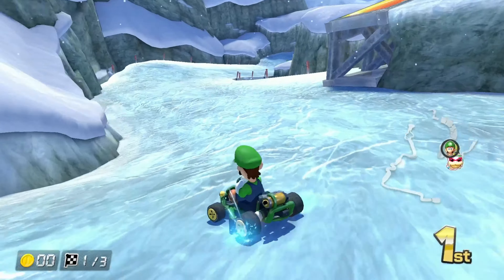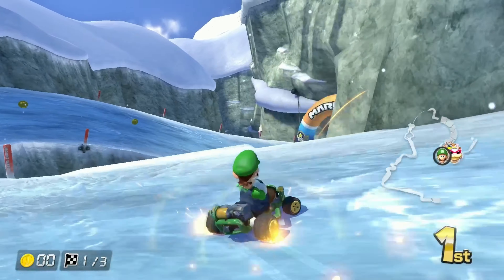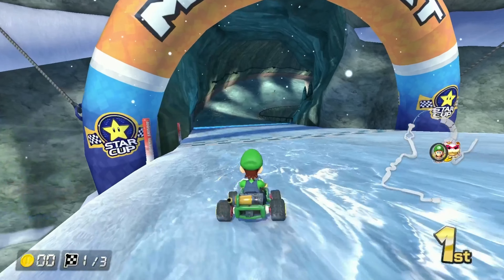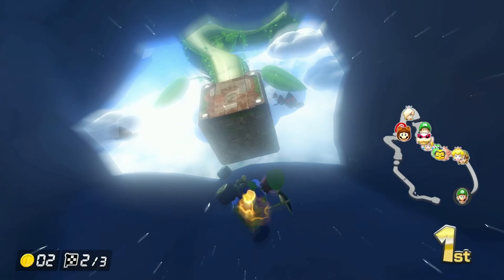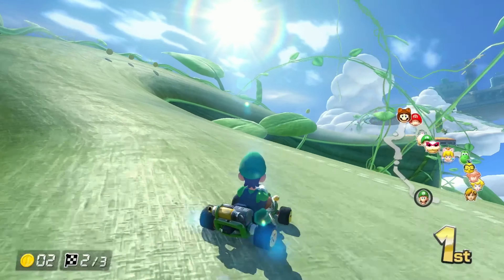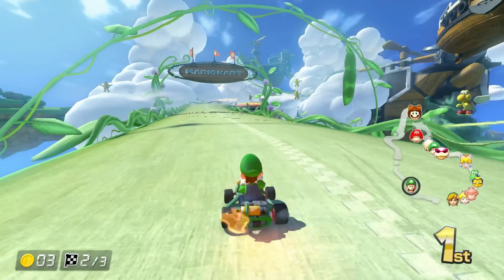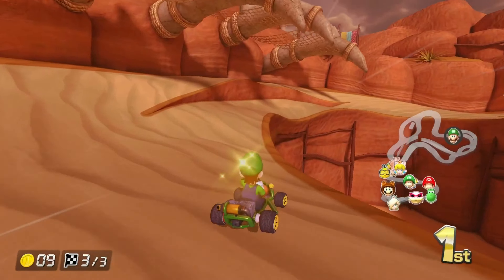Mount Wario: that middle part with the trees — oh my god, I hate those god-forsaken trees — high C tier. Cloud Top Cruise is a great map with a lot of free shortcuts, which I really enjoy. The lightning is kind of stupid but the rest brings it back up — low A tier.